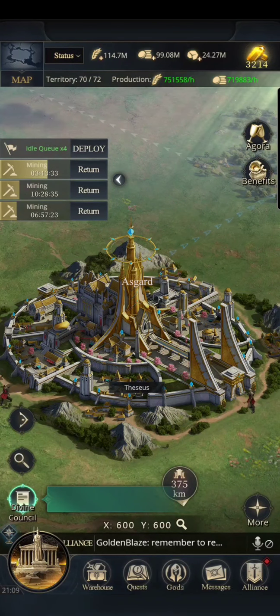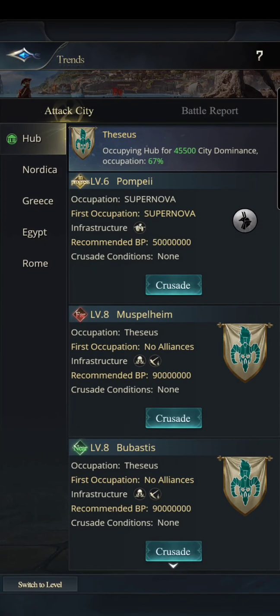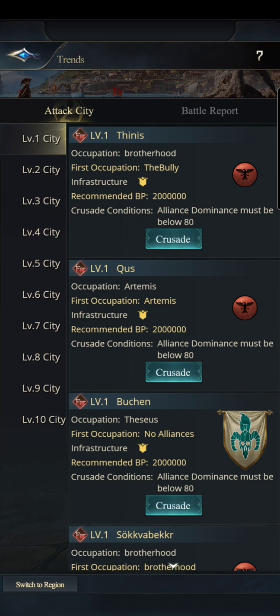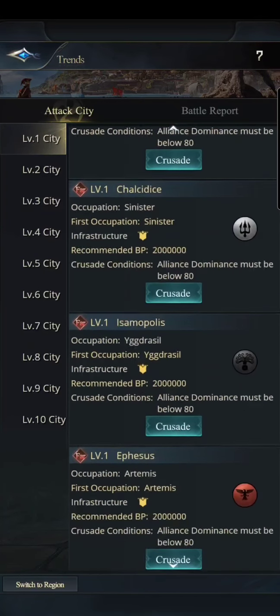First of all, if you go down to the right here it says 'Trends,' then push down at the bottom left it says 'Sort by Level.' I'm not going to go through level one, two, or three cities — there's some okay rewards but they don't give enough to really matter a whole lot.